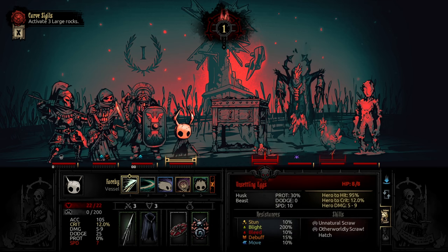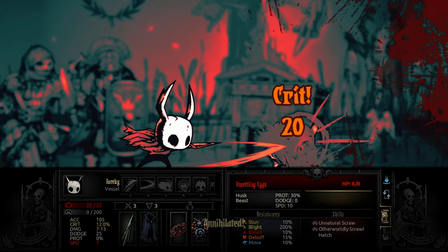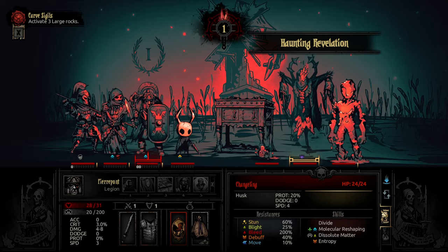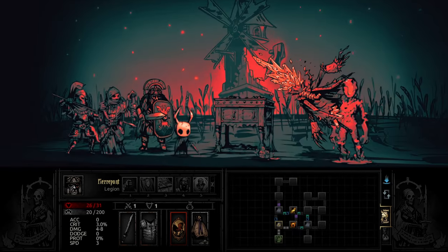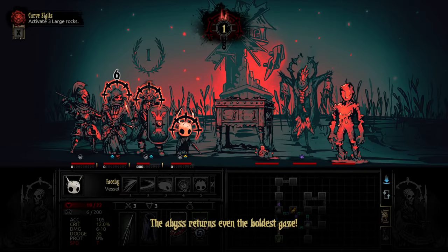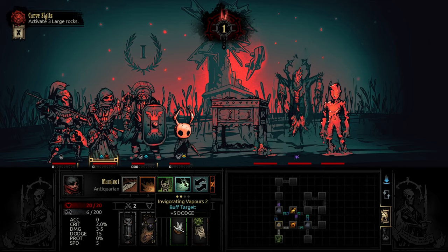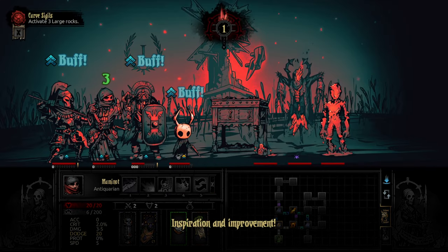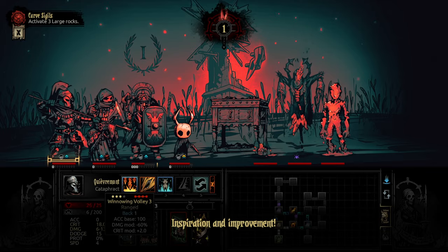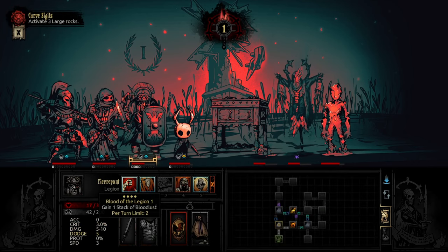Nail Strike. We can get rid of the Hen. And then the egg turns into a Hen, so that's a bit lower of a priority since the Hen can lay the eggs. The Abyss returns even the boldest gaze. Let's just get our Dodge up for now, since that's great in these levels. Winnowing Volley - hit them all.